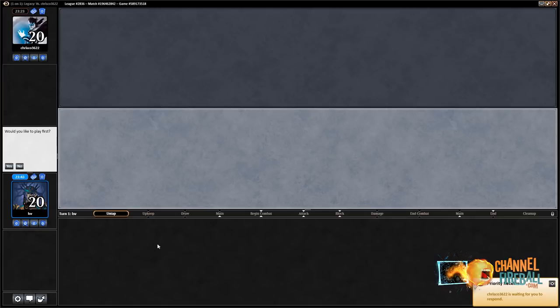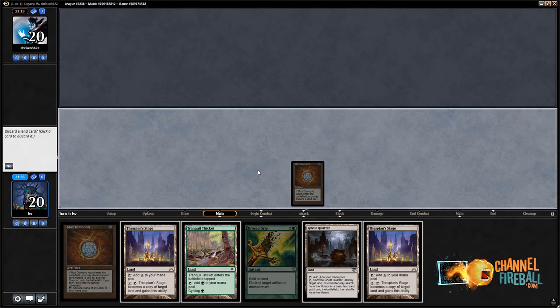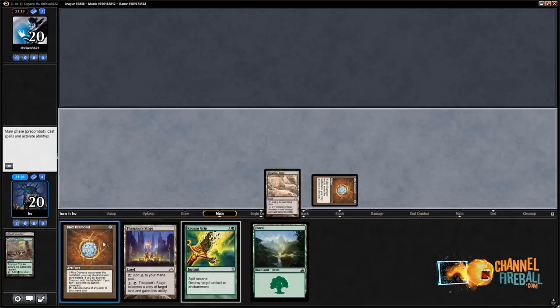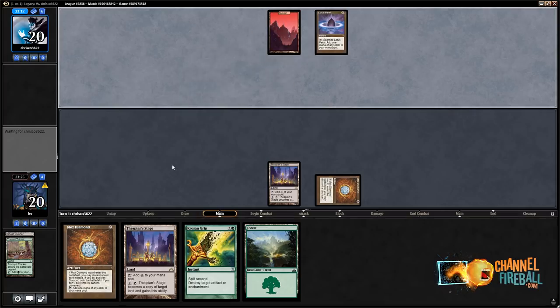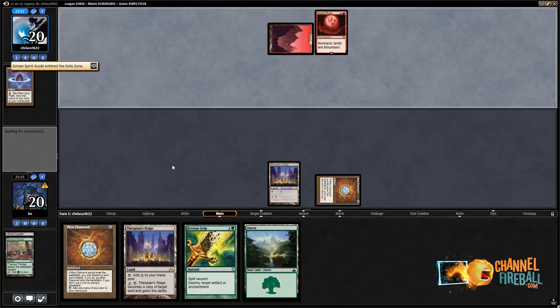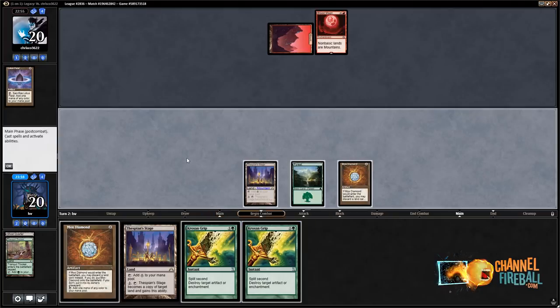I like to play first. I'm going to keep this hand — it has a lot of the things I want, it's missing a Gamble or a Life from the Loam, but it's got basically everything else. Let's go — Mox Diamond, discard Ghost Quarter, cycle Tranquil Thicket, play Thespian's Stage and pass. I don't really need to play another Mox Diamond — feels unnecessary. Lotus Petal — what are we casting here? They might not have anything else, or they might just have Desperate Ritual or something.